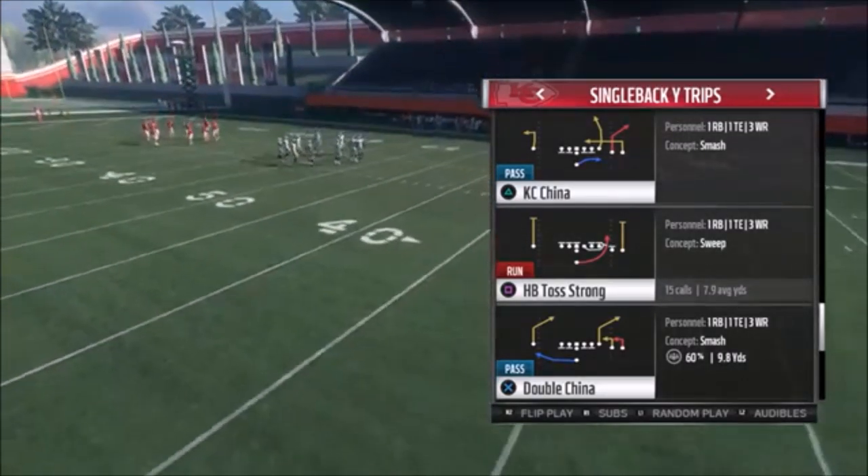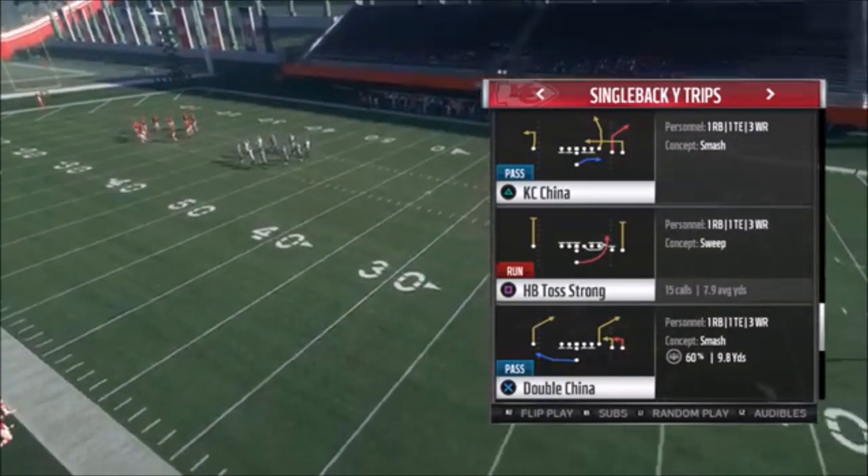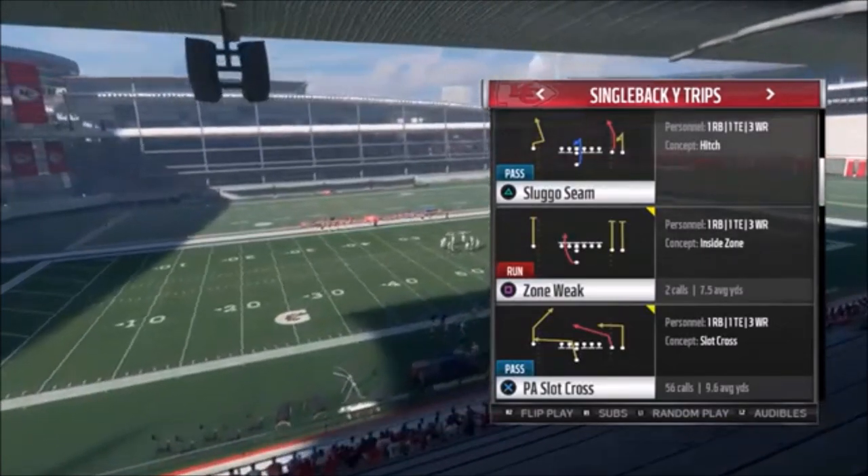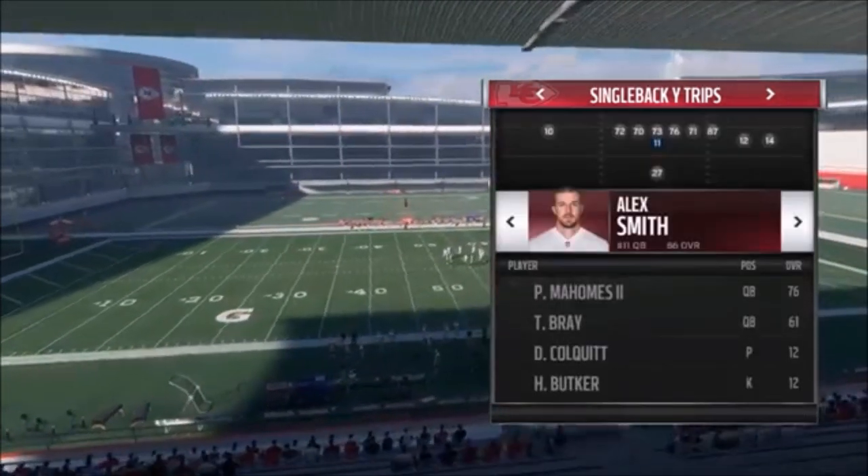Halfback Toss Strong out of this formation is not in any other playbook, and it's a really good run. I made a video about that, but let's go ahead and get into part two, which is the PA Slot Cross. I'll pop a link for part one if you want to check that out.